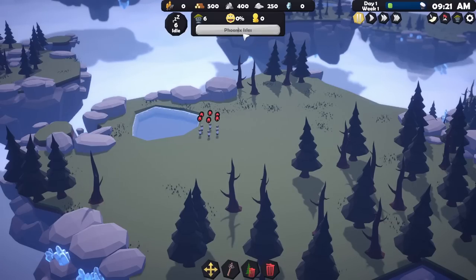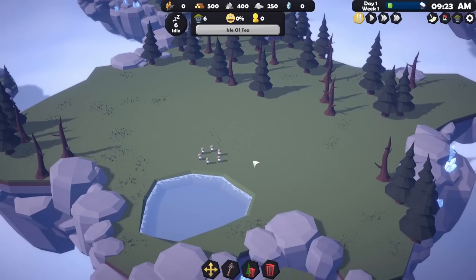Hang on — can we change the name? Oh, we can! We're not going to call this the Phoenix Isles. We're going to call it Isle of Tea, because when you say Isle of Tea it sounds like you're saying 'I love tea', and that is true for me. So there we go — this is now the Isle of Tea, and I think we'd better get building.